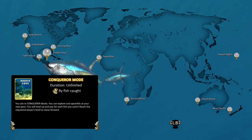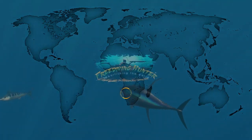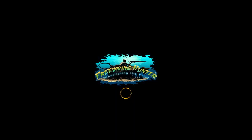Once you've got that done, head back to the main menu and we're going to head to the first map called Rookie Coast.